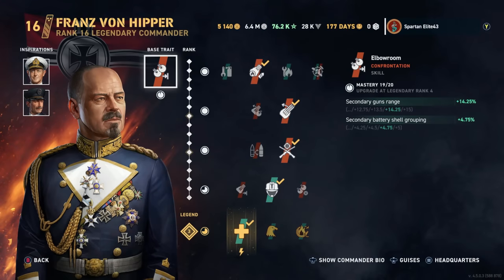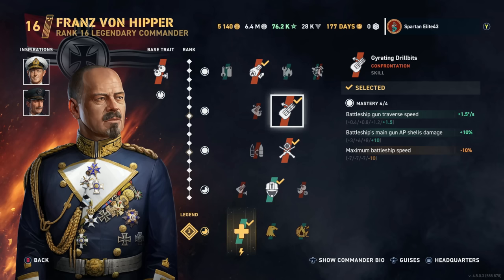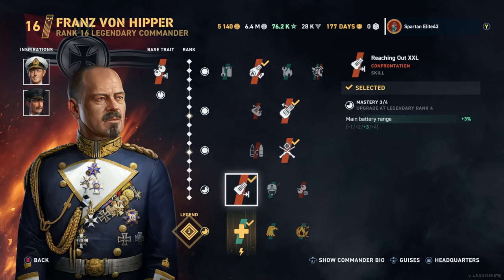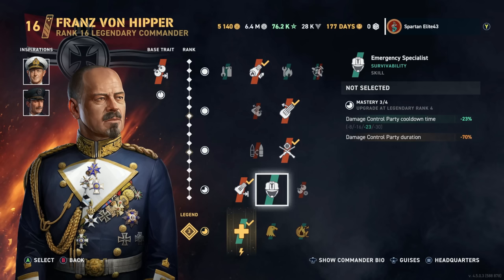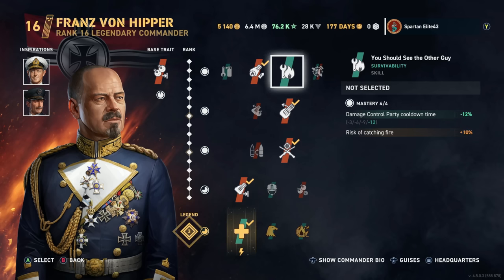Franz Von Hipper is the Accuracy Commander. We have Flamel Cannoneer — a lot of people say they don't run this perk, but the extra range and grouping is nice. We have Gyrating Grillbits, Marksmanship, and Emergency Specialist. Honestly I think Emergency Specialist is the wrong choice here — I think Reaching Out XSL is a better option for a full accuracy build, because when you reduce the damage control party cooldown, it's essentially the same as 'You Should See the Other Guy', but without the debuff to the damage control party duration.